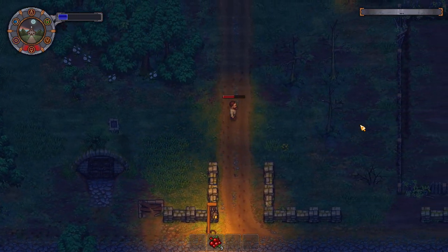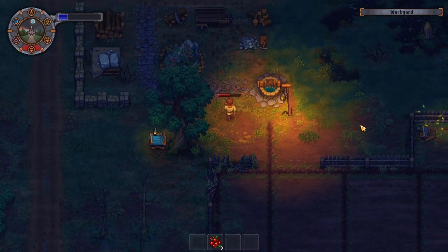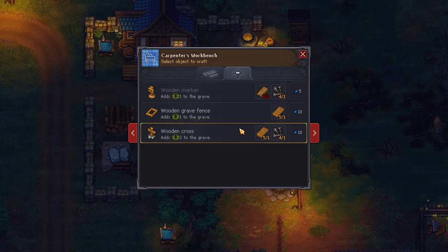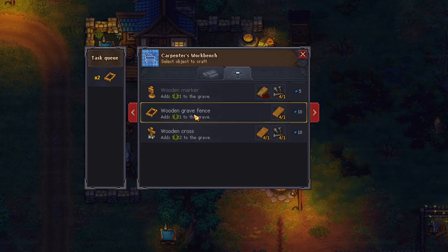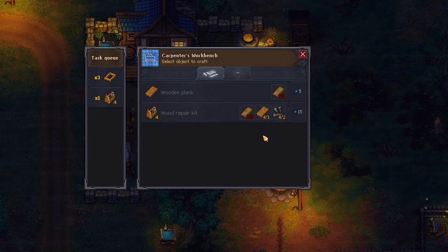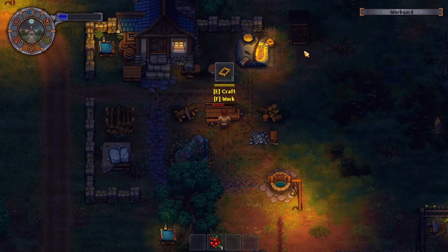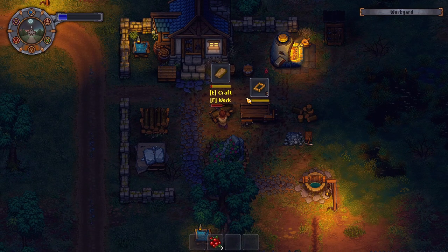Oh no no — it's not what we want. I want three of those and a repair kit. Nice. That means we need some... okay, we'll build some of that. We're going to work and do that.